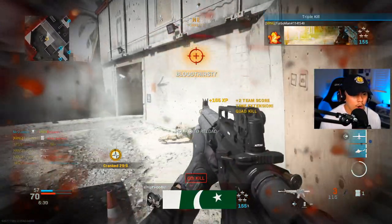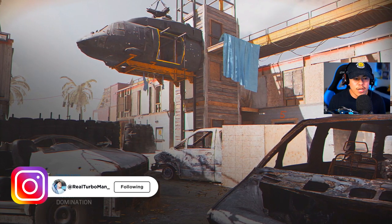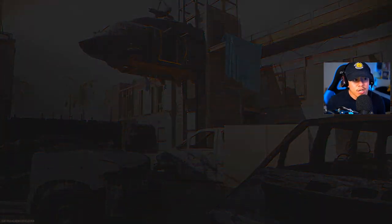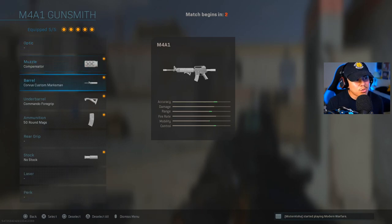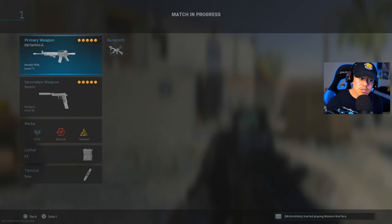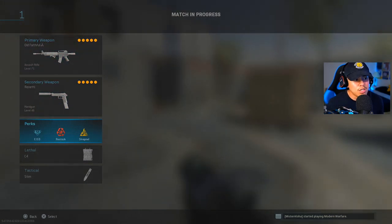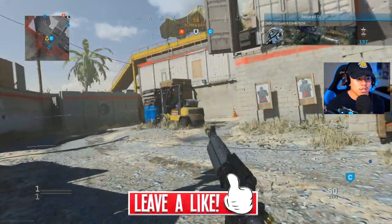We are moving along with the series of using the most overpowered and popular weapons of Modern Warfare, now that Black Ops Cold War is around the corner. Today we're bringing you an updated M4A1 setup: we've got the compensator, Corvus custom, command four grip, 50 round mag, and the no stock attachment. This is a very aggressive setup, out of my comfort zone. The perks are EOD, restock, and shrapnel — no ghost — so this should be interesting gameplay.